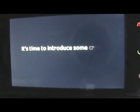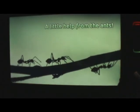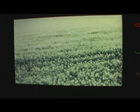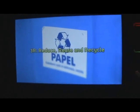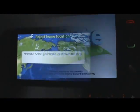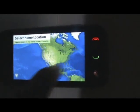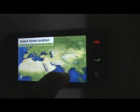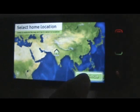Pretty fast loading times there. There might be a game introduction at this point. Now it's telling you to tap your location on the map. Let me try to select India here. Continue.